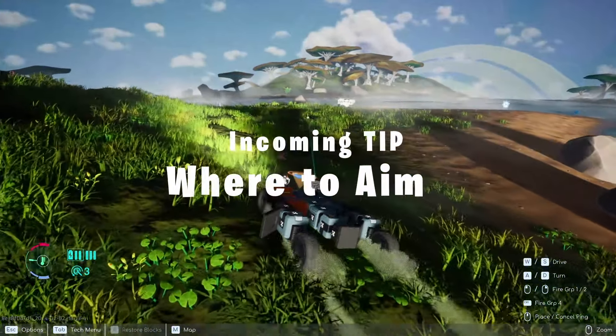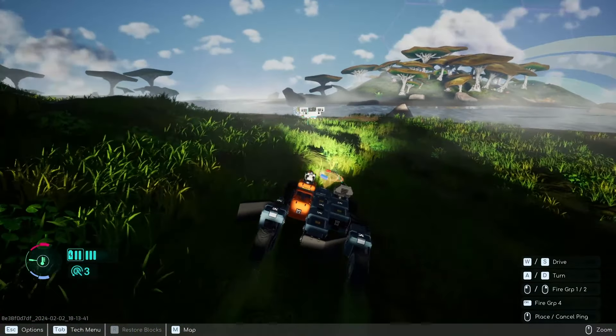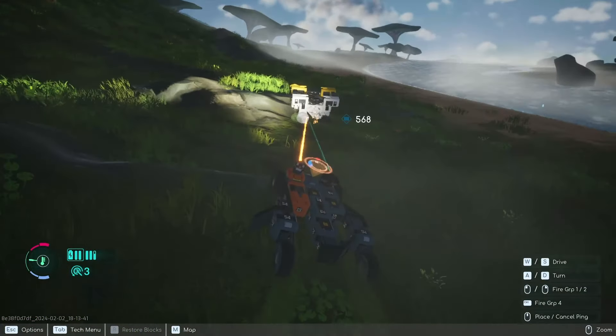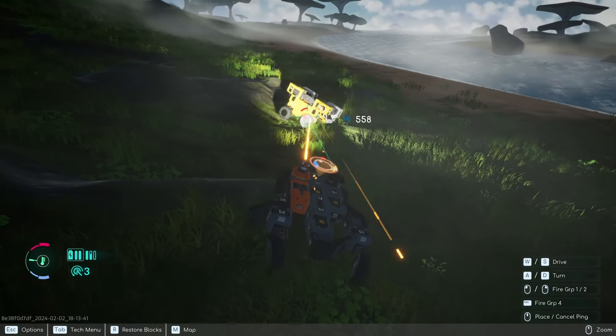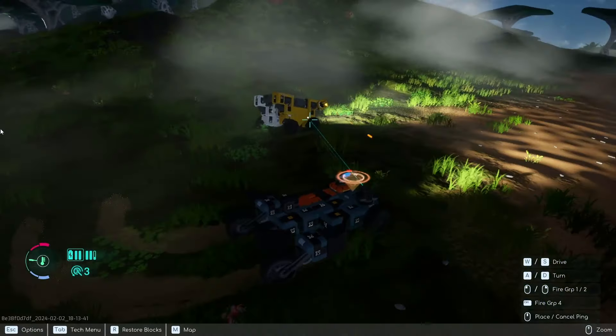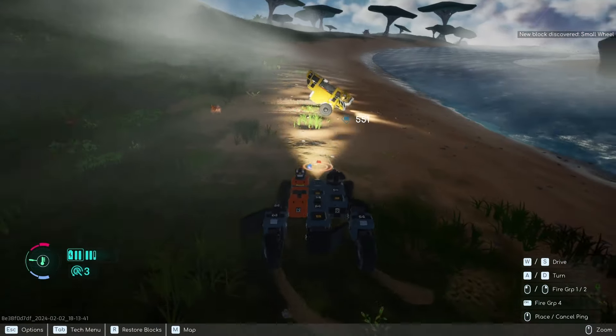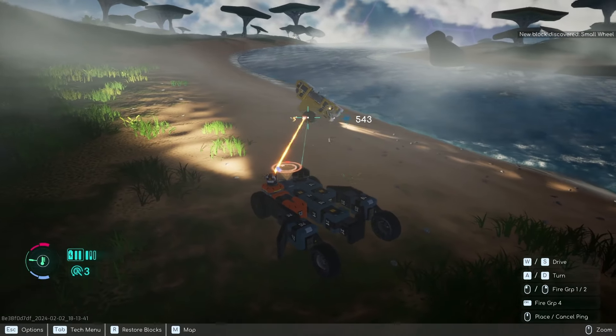Here comes the lightning again. When fighting a tech, my suggestion is to either try to take out the wheels or take out their cab right away. If you take out their wheels it slows them down, but if you take out the cab — which is the centerpiece right there — that's even more effective.